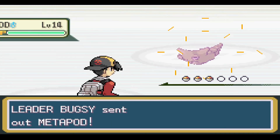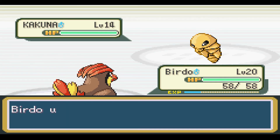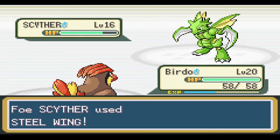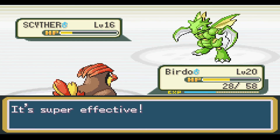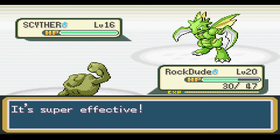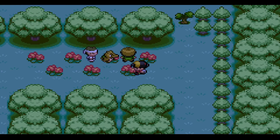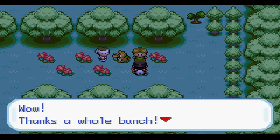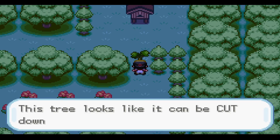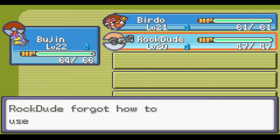So I easily took care of his first two Pokemon with Birdo. However, his third Pokemon, Scyther, was a little bit scary because it had Steel Wing and it really got my Birdo down to the yellow. So I switched in with Rock Dude and I took him out. Let's help out these Farfetch'd. We got HM1 and now we can use Cut. And we taught Headbutt to Rock Dude from some guy in this forest.